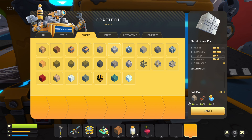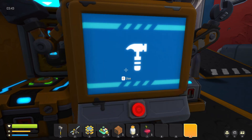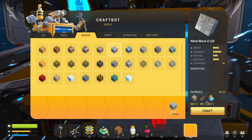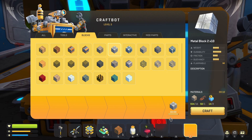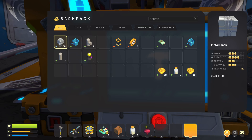As you can see, it's now showing how many items we have, and I do not have any of that in my inventory. You would go ahead and craft it, and you could keep crafting until you run out of materials. Then you can collect it and it goes into your inventory right here.